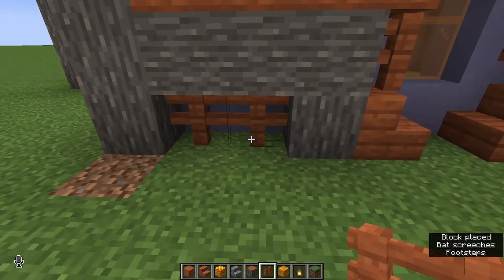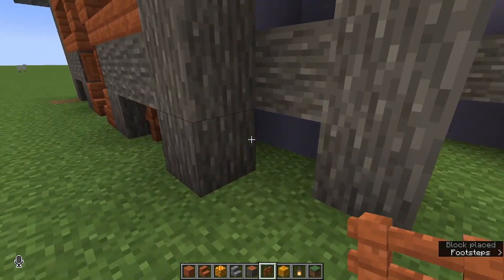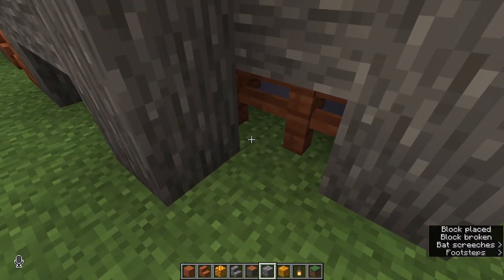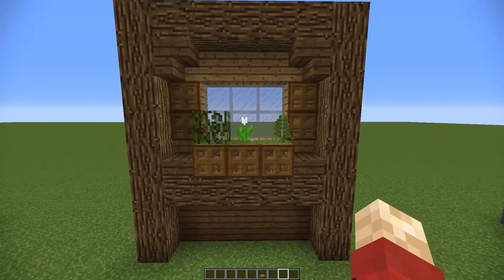One of my favorite things to do is kind of build a lattice out of fences in small spots like this, so I'm going to try that all the way around here. I think building it on top of stone bricks like this will give it a little bit of a foundational look.